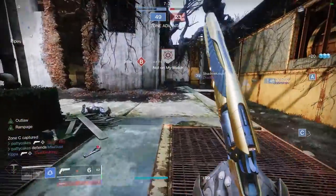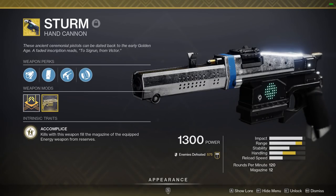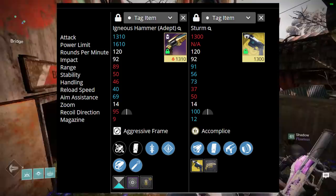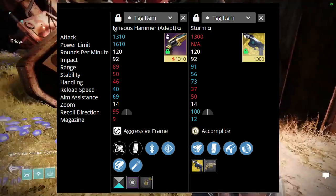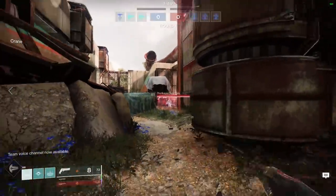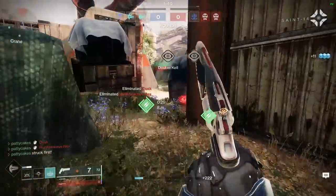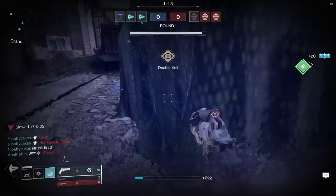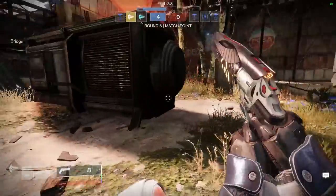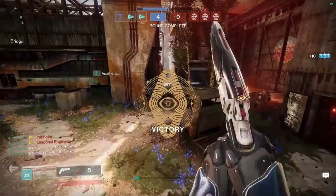I think one of the hand cannons that still gives a god roll Igneous a run for its money in the stats department is a masterworked Sturm. You can see that they are pretty neck and neck, and the handling stat is actually a bit deceiving since my roll has Quickdraw, which is actually better than the 73 handling that Sturm has. Plus, Sturm doesn't have a damage perk unless you pair it with Drang, and it can't slot Icarus Grip, which is a no-go for many top players. However, if you have a more grounded playstyle, I still think Sturm is another top pick, especially with a magazine size of 12.